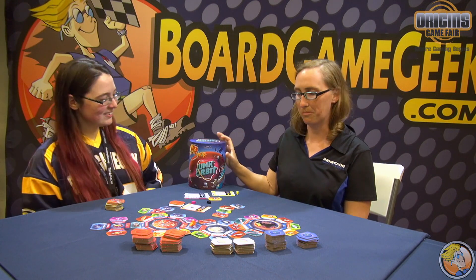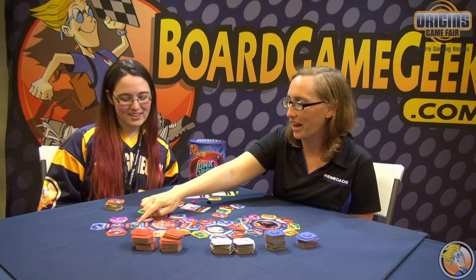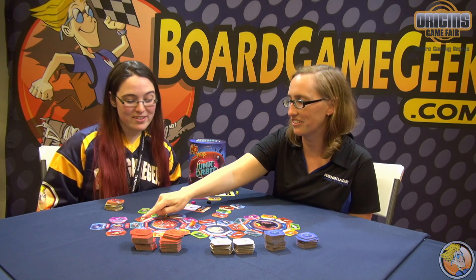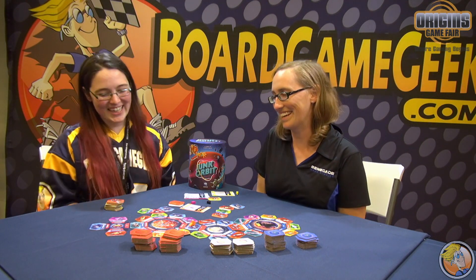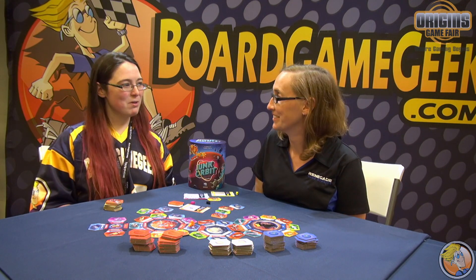It comes in an adorable bright box with bright colors. And if you look at the art very closely, you'll notice Mr. Whiskers is in here — from Clank! He made it out of the Clank dungeon and he's now orbiting around Mars.